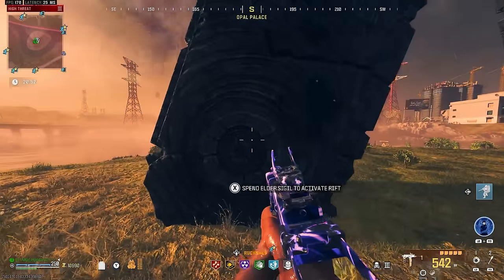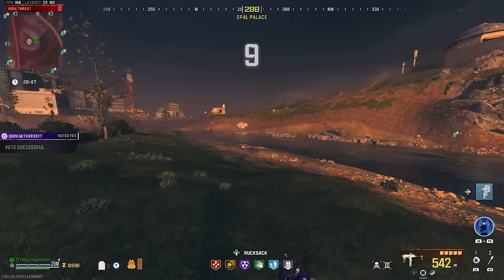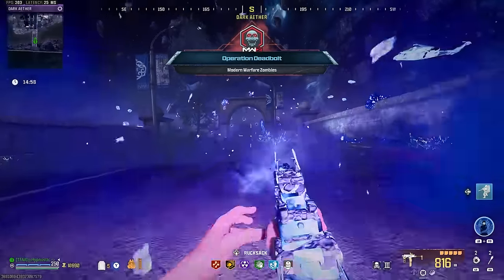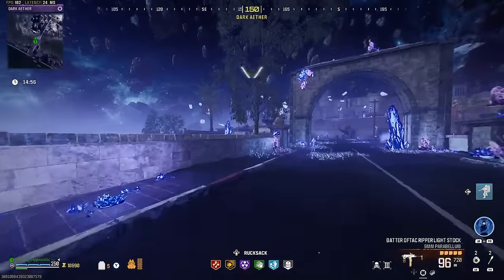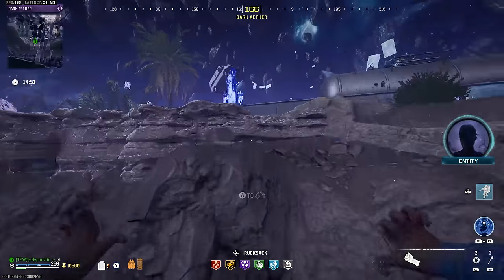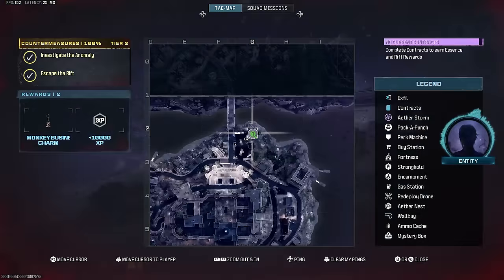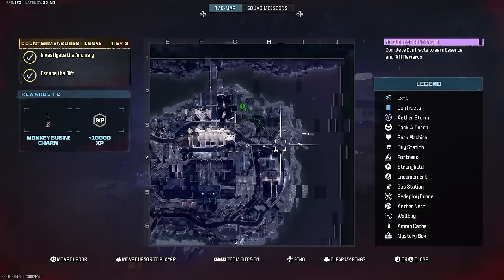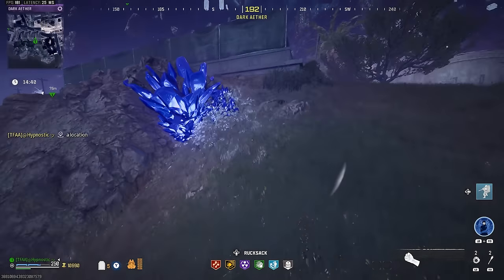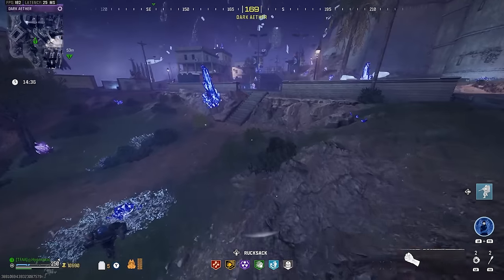And there we go boys, we made it to the Dark Aether portal. Let's use that Elder Sigil and accept the teleport. Alright boys, we made it to the old Dark Aether. The first contract we're going to be doing is the Aether Extractor contract, which is located right up there.